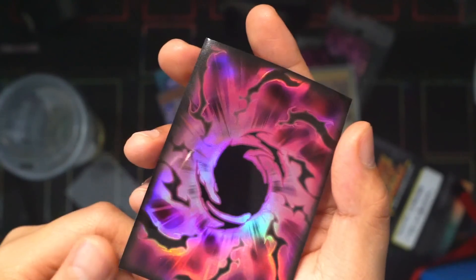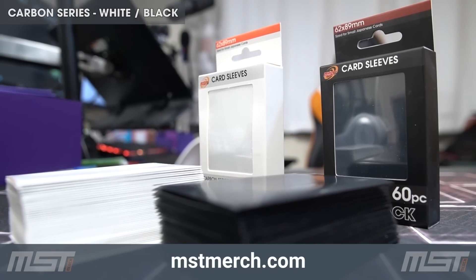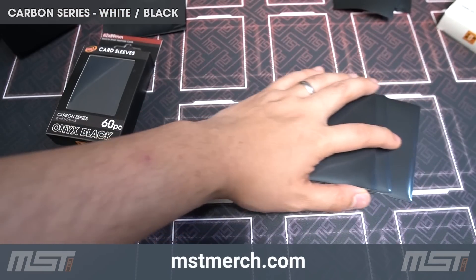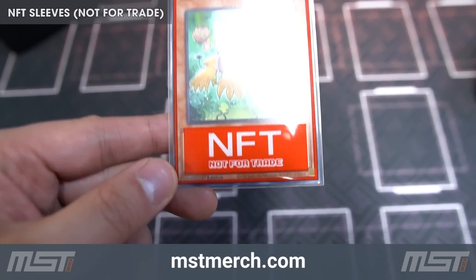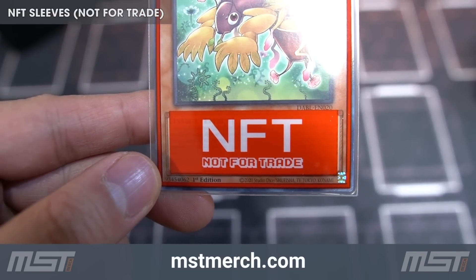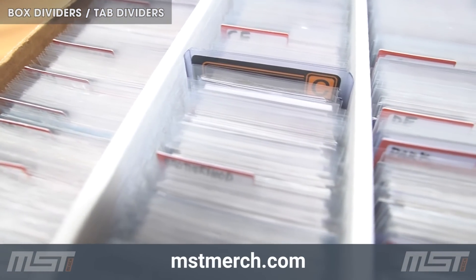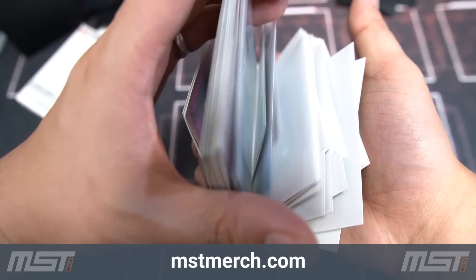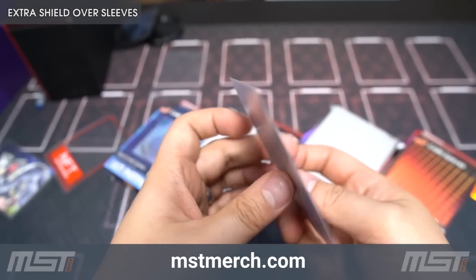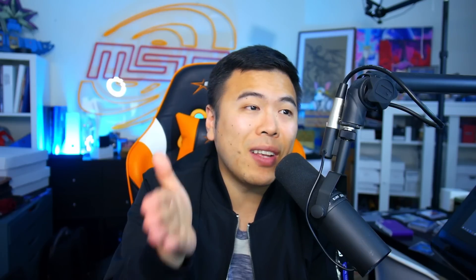Shout-out to MSTMerch.com — if you want awesome sleeves like the Ulti Eagles, the Ulti Instincts, or tournament-level Carbon Series Whites, White V2s, or Carbon Series Black Onyx Black, they are really awesome with a smooth shuffle feel like classic old-school PC Whites. You can also pick up a surprise mat, dividers, mats, and oversleeves to protect your foil sleeves. Check it out at MSTMerch.com and the summer sale is still going on, so get the stuff while things are still on sale.